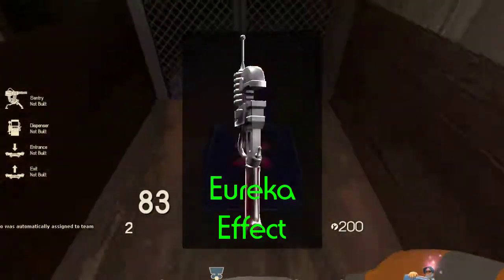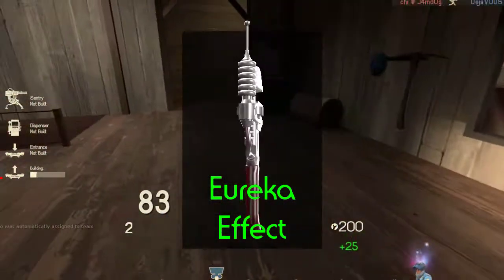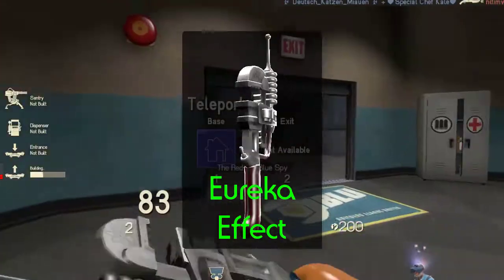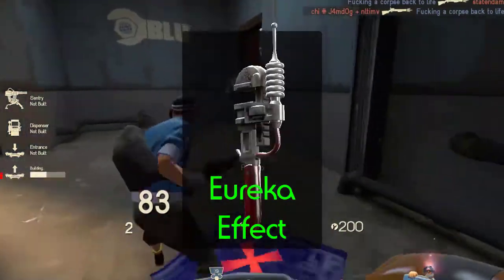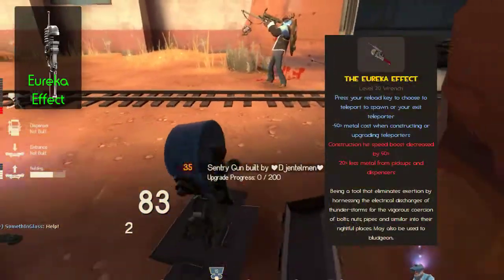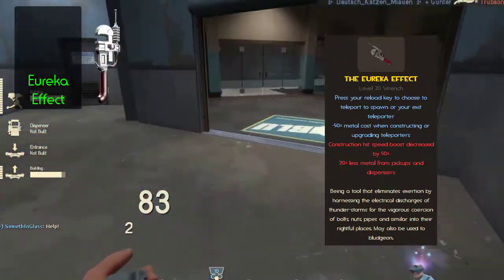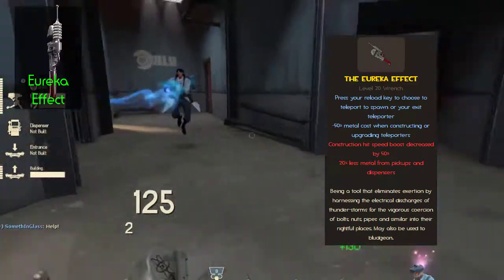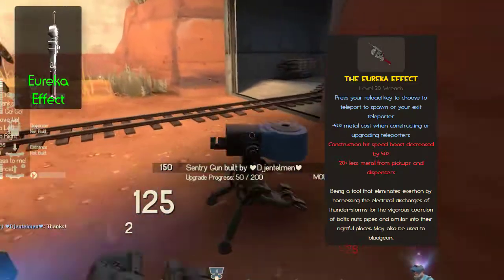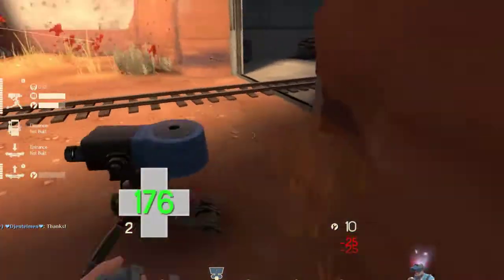The Eureka Effect — not all that good at the same time, because before Meet Your Match, it was horrible. It was the worst wrench: useless, etc. But then, with Meet Your Match, it got buffed. And now it's a good option to pick out of all the wrenches. Not necessarily for long-term gameplay, but in situations like setup time, it's the best pick. And then you can change it to a better wrench. So this wrench is a pretty good pick.